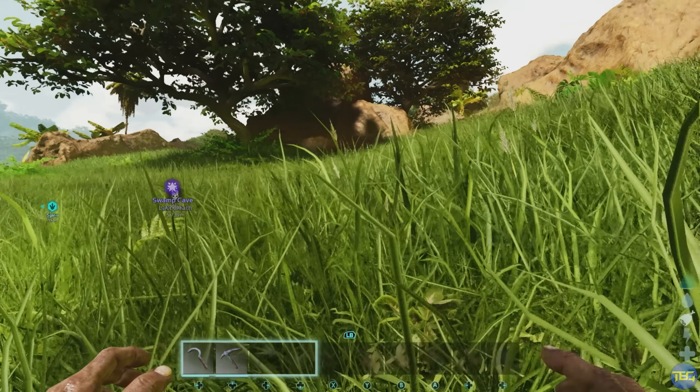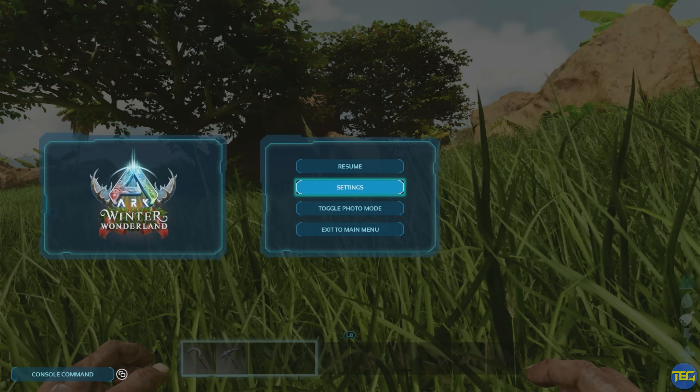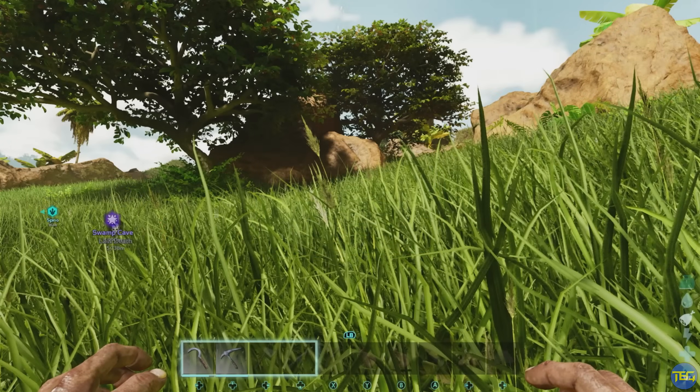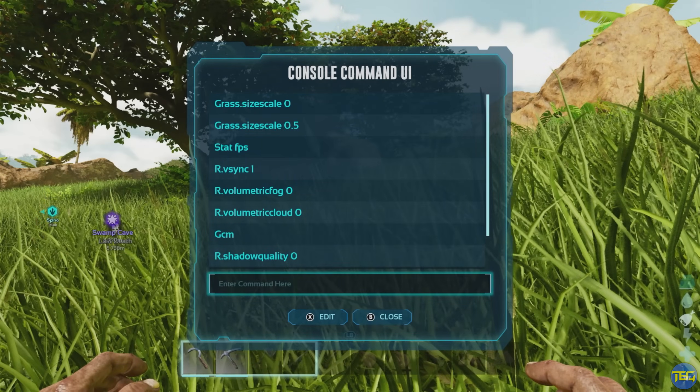The first thing you need to know if you're trying to do any of these things is how to use console commands on Xbox or PlayStation. Just press the pause menu and go into settings, and once in here, go over to the advanced tab. On the left-hand side you'll see console access — by default it's set to off. Just change that so it says on, then click save. When you go back to the game and open the pause menu, you'll see in the bottom left of the screen it now says console command and the button you need to press, which on Xbox is the back button. You can do this in single player, on unofficial, and on official servers — all of the ones today work on both PVE and PVP.